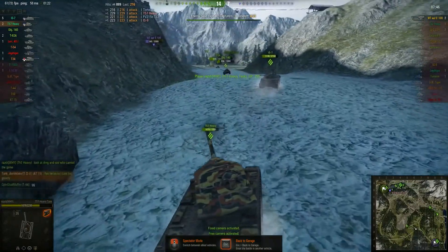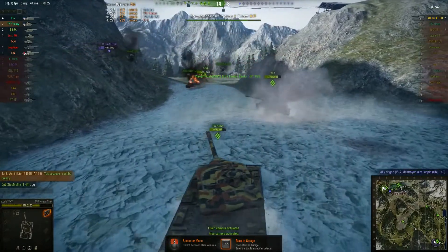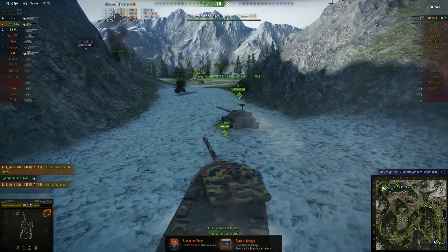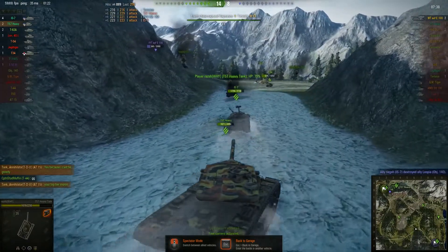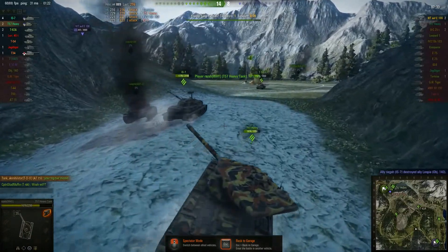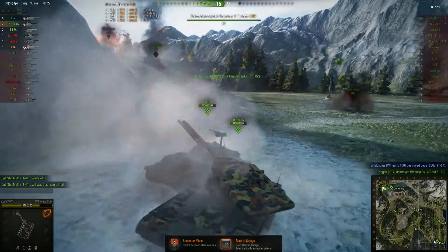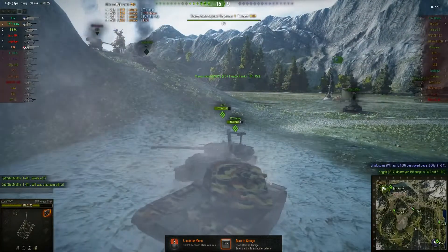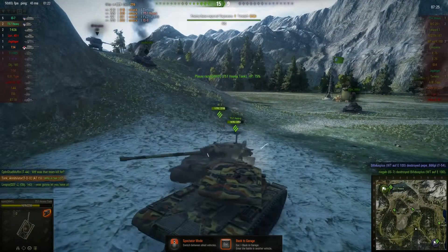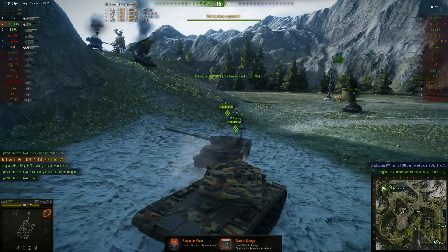They're chasing the last kill — there's an enemy Waffenträger still up there. If you ever wonder how it's possible that utter wankers like these two manage to have such good stats, look no further. The IS-7 is going to get there first — you can see his gun barrel pointing — and yes, he really did just deliberately team kill the Object 140 so that he could get a Top Gun. The IS-7 had better watch out though, because he did just block the T57 Heavy from taking a shot — he's liable to get team killed in their next game. What a pair of cocks.